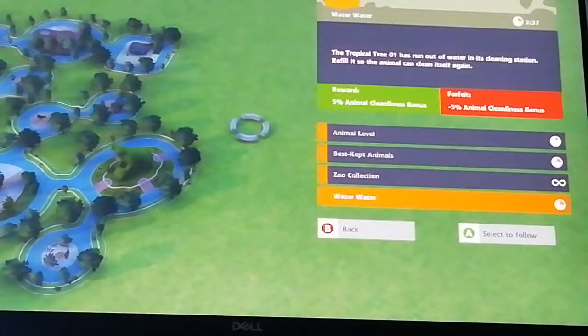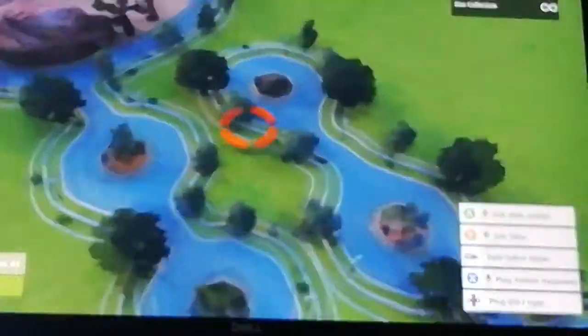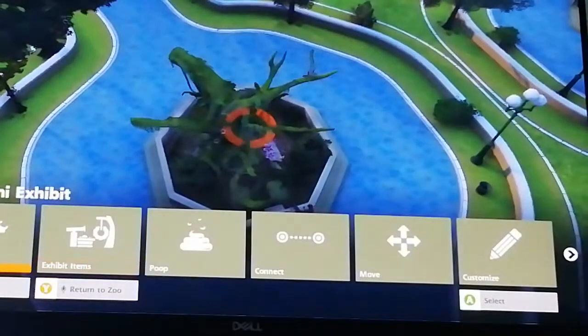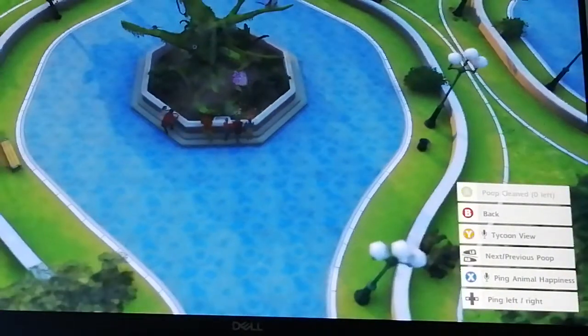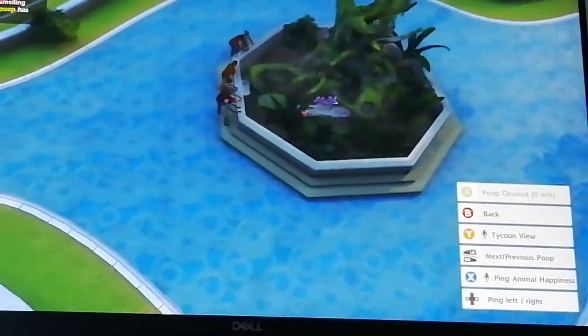Tropical Wonders has run out — okay, tropical tree. There's so much poop. Where even is the poop? It's not even visible because it's so white. They've pooped on the barrier where the people walk!